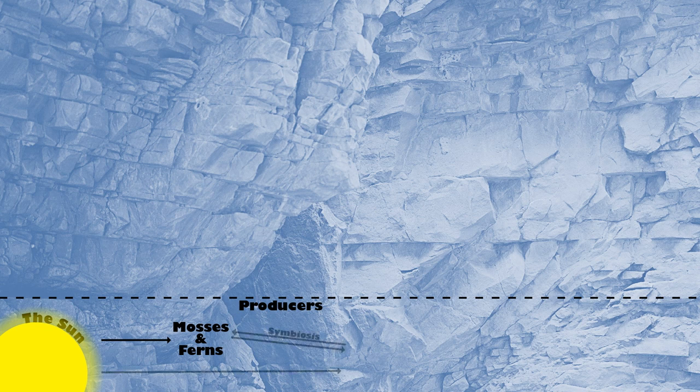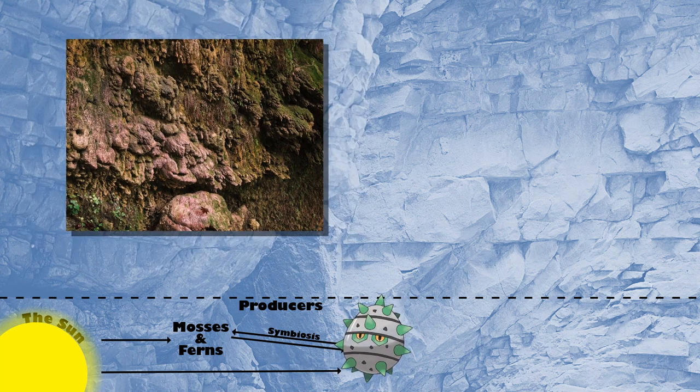Some of these mosses even form a symbiotic relationship with another producer — our first Pokémon — Ferroseed. Ferroseed can be found growing on the walls of the caves, absorbing minerals from the rocks to help form its hard outer shell. This moss helps to increase the photosynthetic properties of Ferroseed, since it grows in such a dim environment.